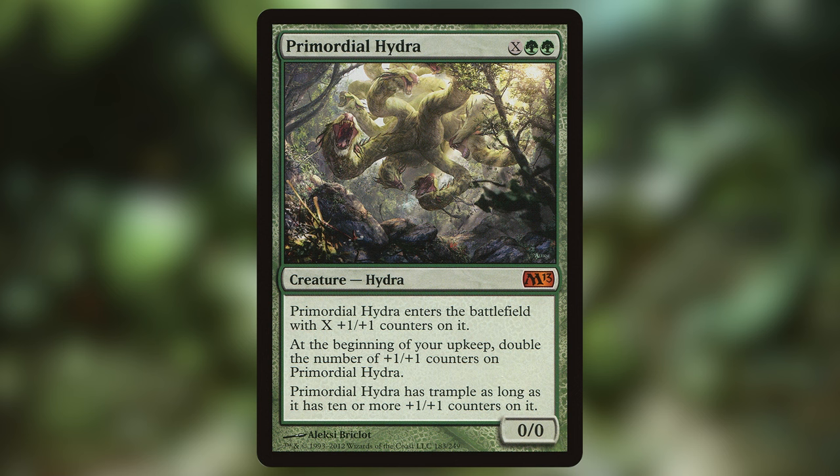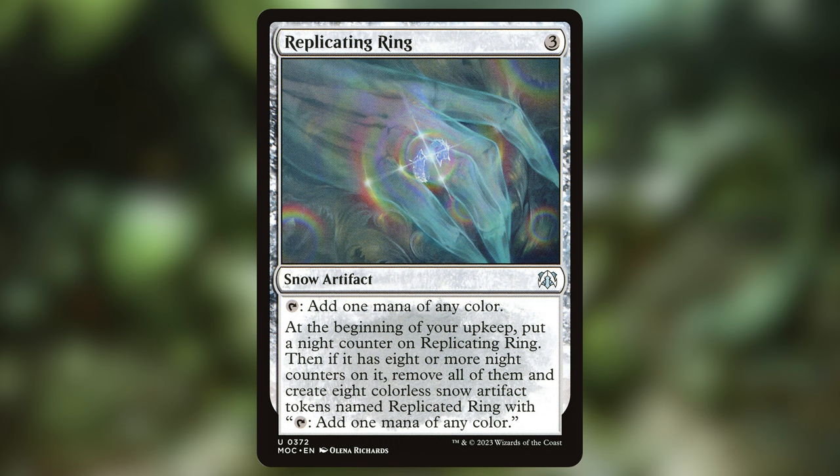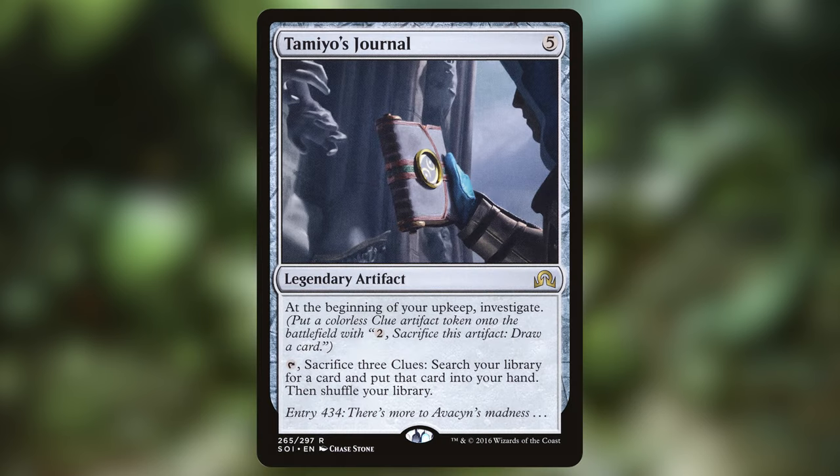Primordial Hydra doubles its counters every upkeep, which means you are going to very quickly get into a situation like the Biowaste Blobs, except this time it's just one creature but it has Trample. Replicating Ring is a crazy ramp piece in this deck, not taking very long at all before it makes 8 additional mana rocks, and then just keeps amassing counters until it's removed. Tamiyo's Journal works really well if you're going to have 3 upkeeps, because it gives you 3 clues instantly, and then you can search your library for any card by sacrificing those 3 clues. That's a free tutor every turn — just insane value.